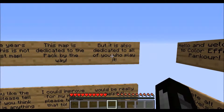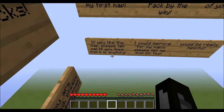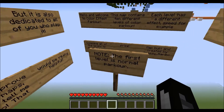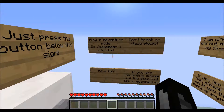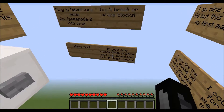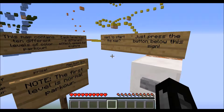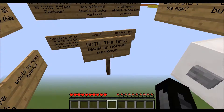It's also dedicated to people who play it. If you like the map, please tell him, and if there's anything that can be improved, it'd be good for him to know. It says: play in adventure mode, don't break the place blocks, have fun, and if you're recording please put a download link in the description, which I will do. To start the map, we press the button.